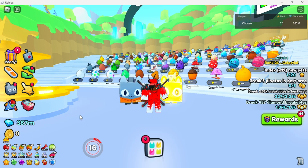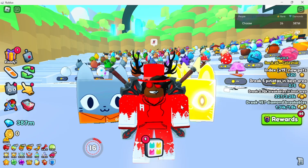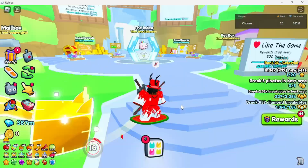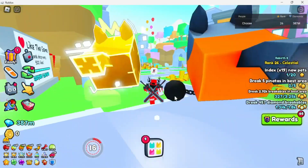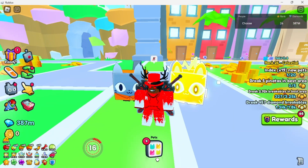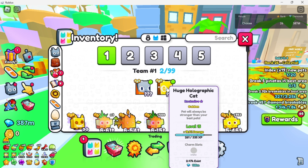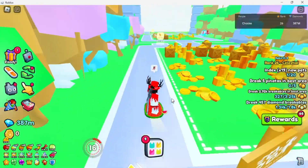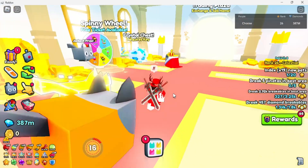Welcome back to a brand new video. Today we're back with another episode of trying to get a full team of huge pets — this is episode two. We're back in the overworld because we need the overworld and world one to get huge pets. Our goal today is to get a bunch of the wizard pets — whatever they're called.